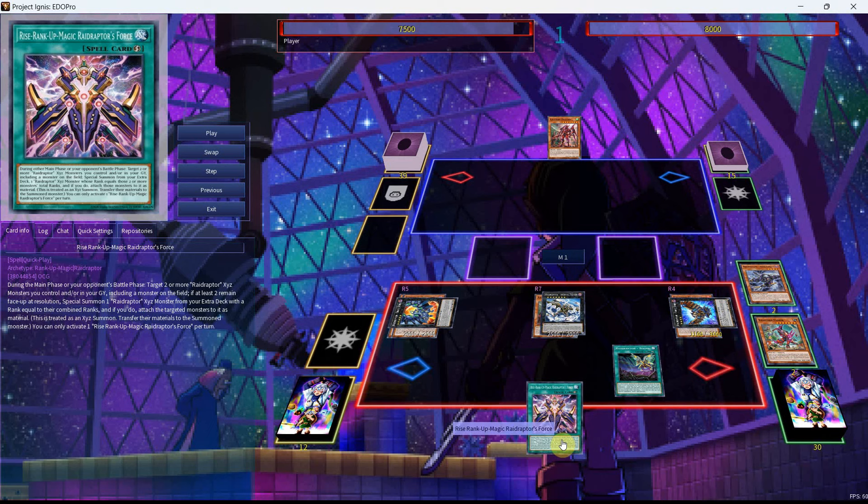This is a quick play that reads: during the main phase or your opponent's battle phase, target two or more Raid Raptor Xyz monsters you control and/or in your Graveyard — so that alone is really good — including a monster on the field. If at least two remain face-up at resolution, Special Summon one Raid Raptor Xyz monster from your extra deck with a rank equal to their combined ranks. And if you do, attach those targeted monsters to it as material. This is treated as an Xyz Summon. Transfer their materials to the Summoned monster. You can only activate one Rise Rank-Up Magic per turn.